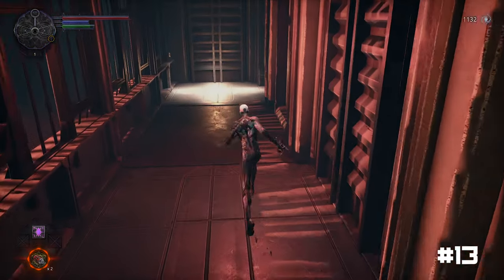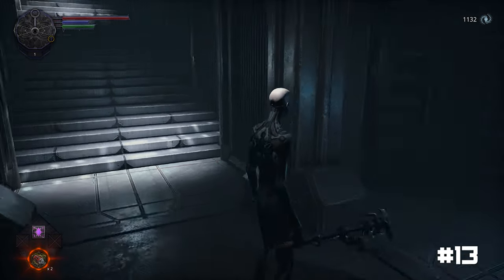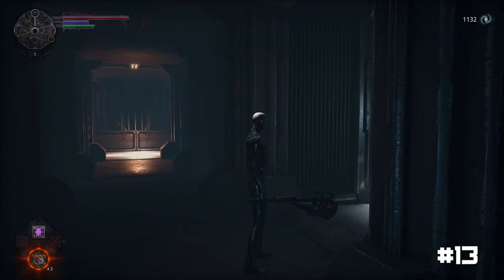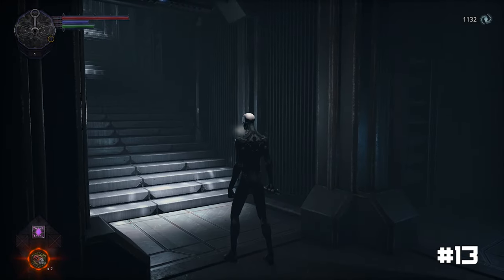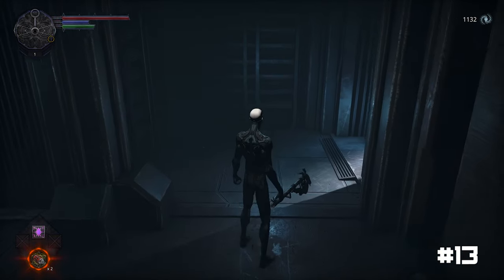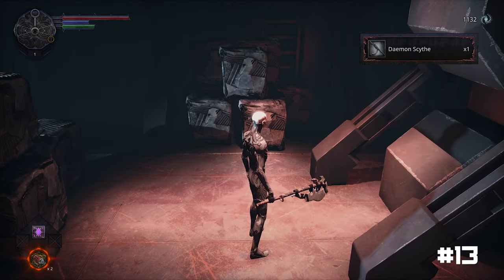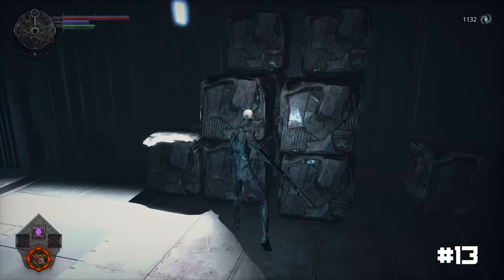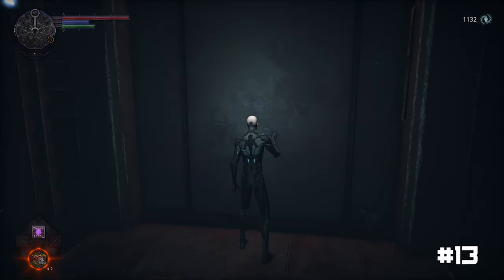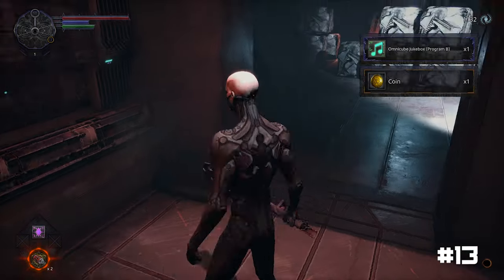To discover the third coin in the Arcology, explore a small storage room situated at the end of a dim corridor. This corridor leads to a flight of stairs with the Omnicube Light. Ascending these stairs will lead you deeper into the Arcology and ultimately to the bridge Arcology Condor Ruins and the passage to Sun District. You will also find the weapon Demon Scythe in the storage room. To find the coin, examine the storage room for a concealed wall by smashing the stack of crates. This will expose a hidden door. Once you enter through the hidden door, you will see the coin and a cube holding the Omnicube Jukebox Program B.